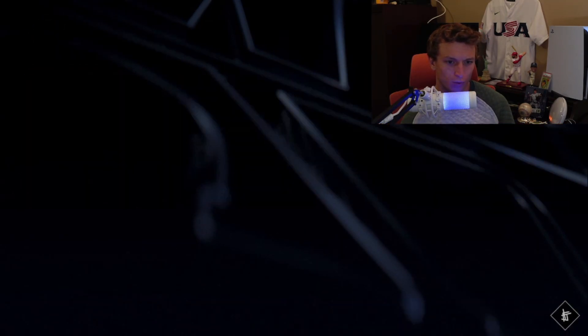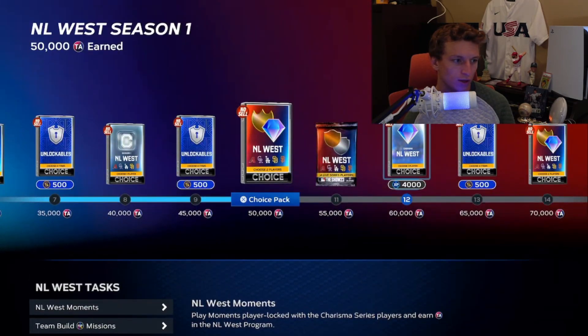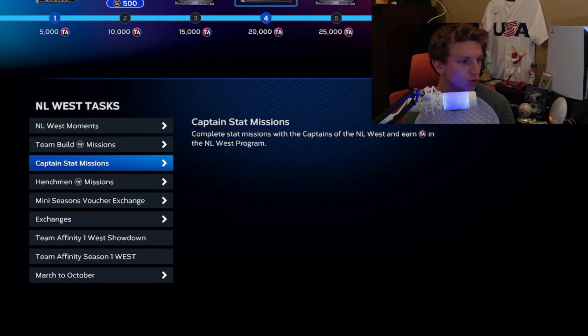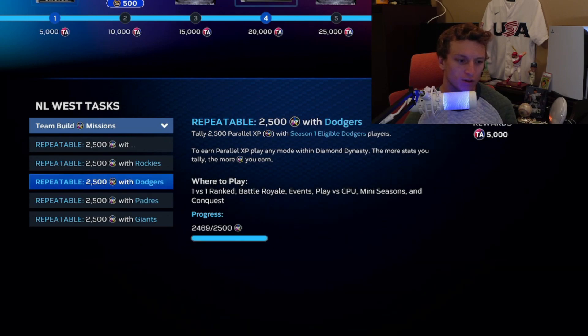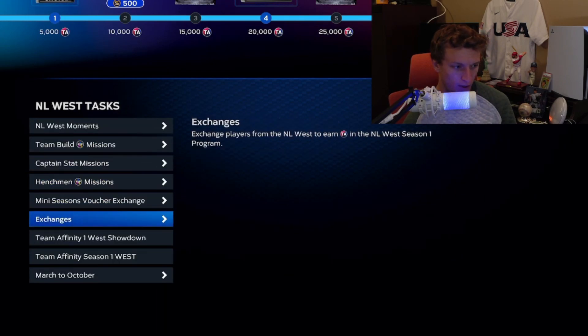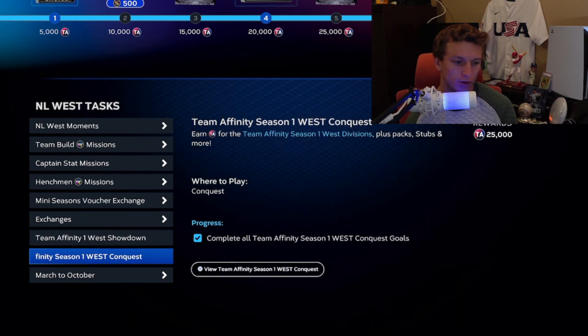I'll take Shohei here and put him on the squad — he's a pitcher. I'll put him in over Strider because Strider isn't getting me any stats for these programs. You can get some of these cards early on by doing moments and the Showdown like I mentioned, or even doing some of the team builds with your main squad while having players from those teams on it.